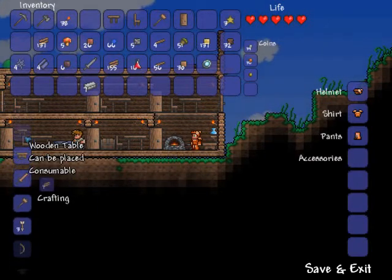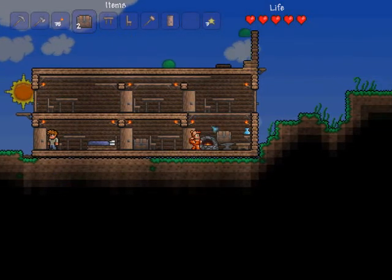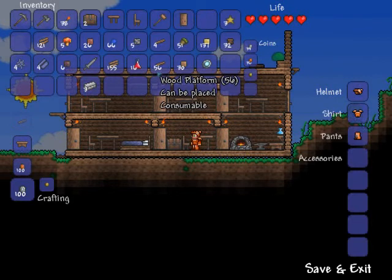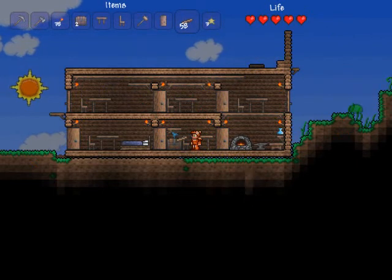Now what the hell am I going to build? Chests — you need a little bit of iron. My first iron always goes into chests because otherwise I'll run out of space so fast. Also, if you want to stack up chests, you just need a wood platform to stick them on.